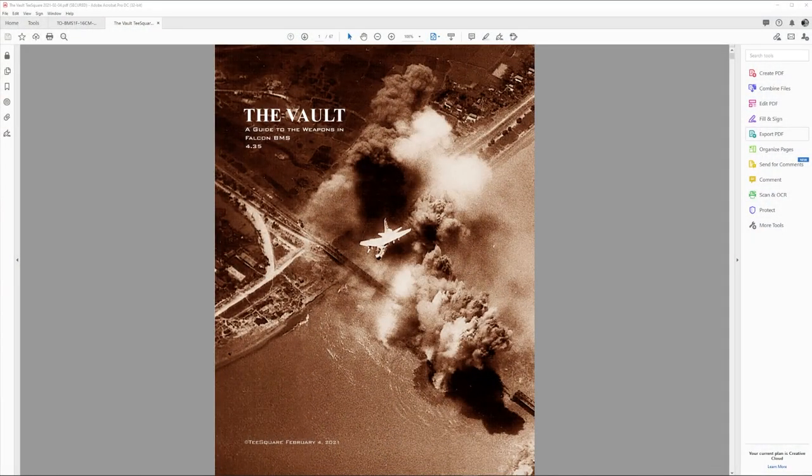Welcome back to the channel. This is lesson four of SAM fundamentals. I'll be using the Vault for in-depth information and data, and quickly going over what BMS has to say about these sites in the tactical reference. If you don't have a copy of the Vault, I have a link below where it can be downloaded. This document is updated on the Benchmark Sims website — the most recent update at the moment is February 2021. Be sure to create an account and get the latest copy.